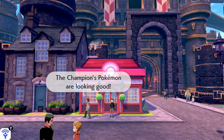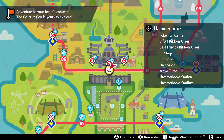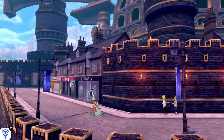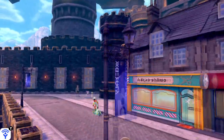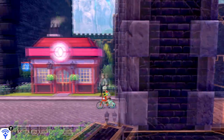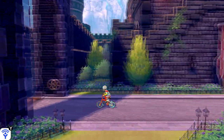Moving on to the next location — you're going to want to head over to Hammerlock, which is located here on the map. Go all the way left until you reach the bridge — not the first bridge but the second bridge. You're not going to want to go past it either.